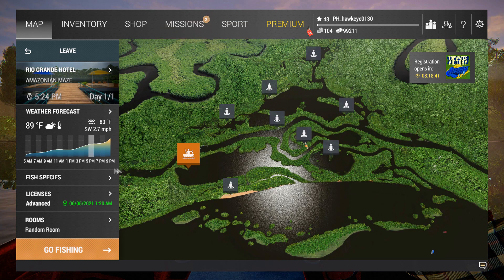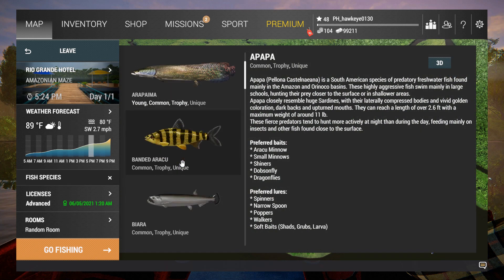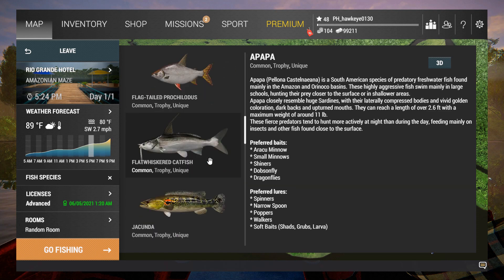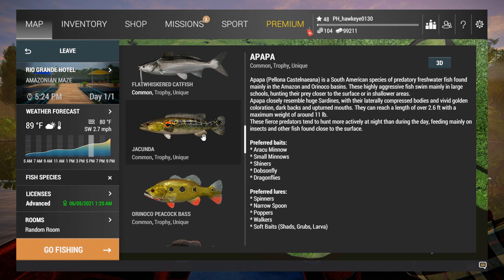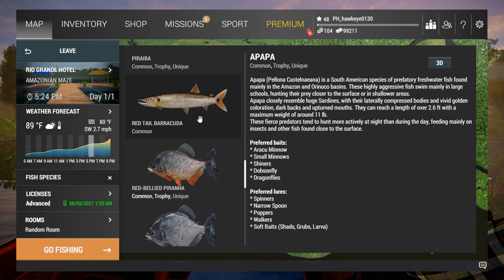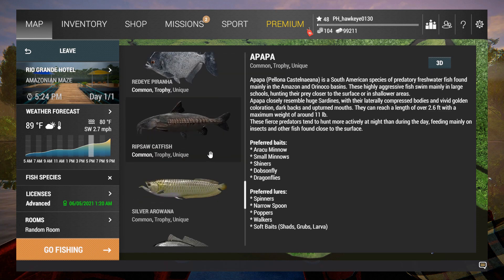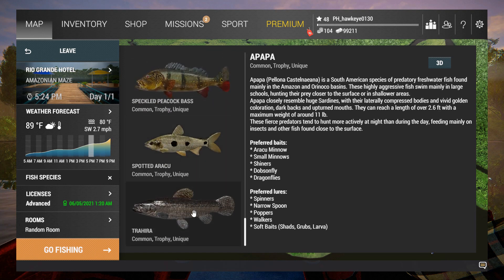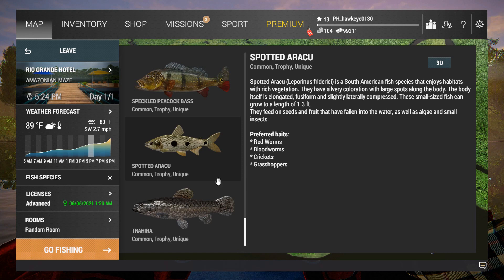There are a lot of species here — arapaima, biara which is called the vampire fish, bull sharks at 400 pounds, electric eels, different types of catfish, peacock bass, jacunda, cichlids like oscars, piraiba, barracuda, piranha, ripsaw catfish, silver arowana, and something called a terrara. Many of them are in the cichlid families, and these are all unusual and strange species.